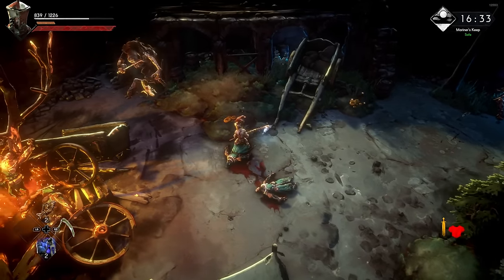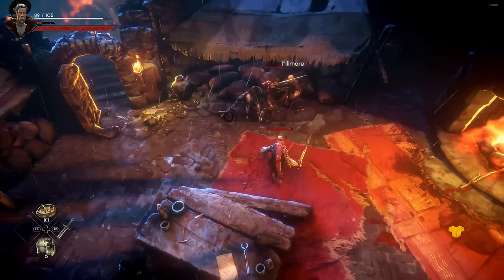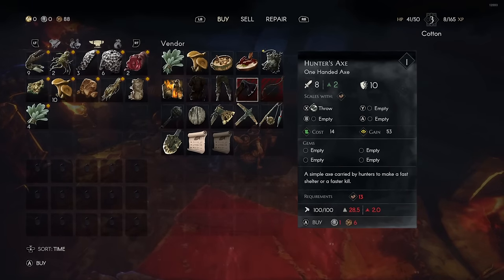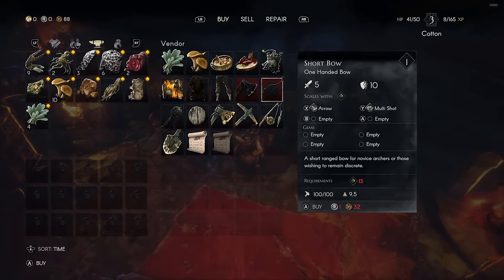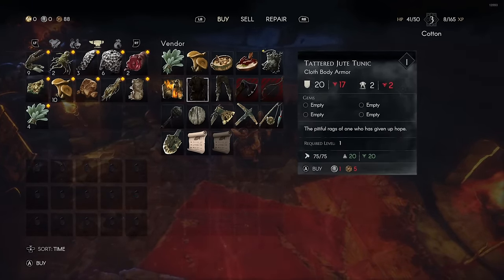So first things first, let's talk about how to unlock the ability to do so. The blacksmith you will find through the process of opening the gate to the keep on your way to Sacrament. You can repair there, but even if you skip him by jumping off the castle first, he will still make his way to Sacrament regardless after you sleep there for a night — so he comes either way.